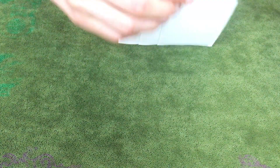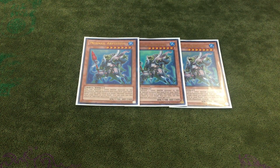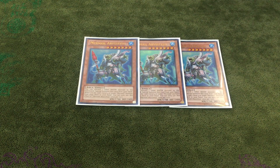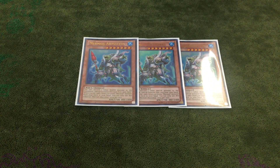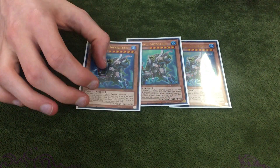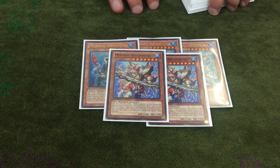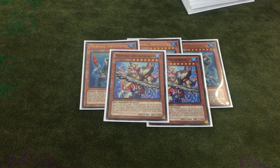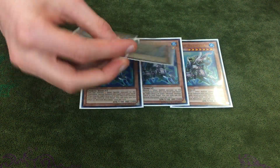I play 3 Teos — a.k.a. draw us and win. It discards 1 and searches any Mermail monster level 4 or lower from deck to hand. If you see it generally, you're in a great position. I play 2 Megalo — only 2 because you don't want to see it. It's mainly just for searching and making Galaxy Tomahawk. It's just a discard; I don't search anything with it.